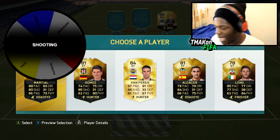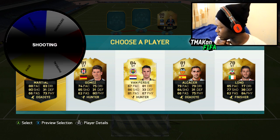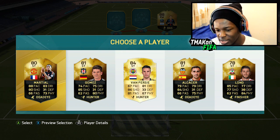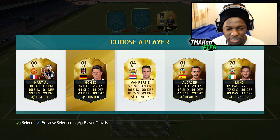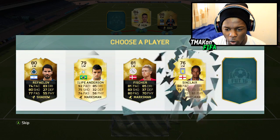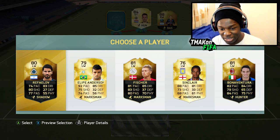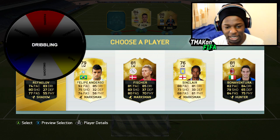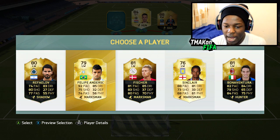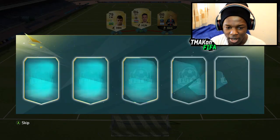Next selection we spin the wheel again and get shooting once again. Marshall has 80, Gomez 85, Van Persie 86 — Van Persie has the highest shooting so we go with him. Onto left forward, I really hope I get pace because Felipe Anderson is a beast of a card. But it gives me dribbling. Anderson and Fisher are both on 85 dribbling, so since they're tied I get to pick — I'm going for Felipe Anderson.